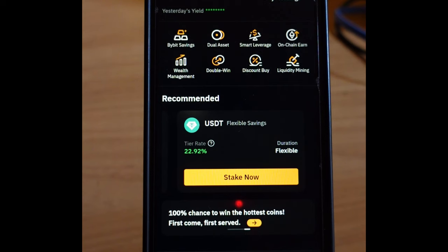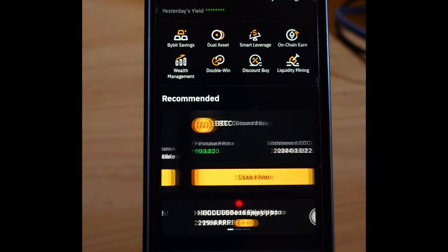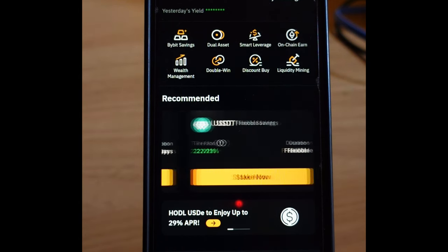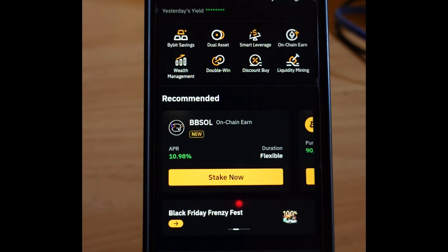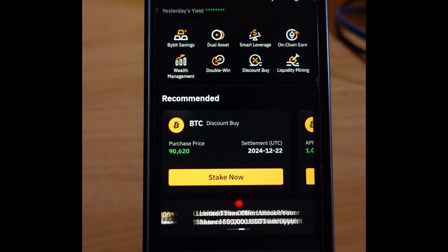The Major token is trading for two to three dollars at the pre-market right now, meaning once it gets listed on Bybit it will be trading from two dollars and above. So getting 50 free Major tokens from Bybit is like a hundred dollars and above, and this is how to get that for free.